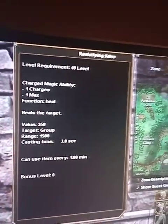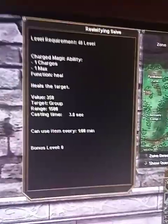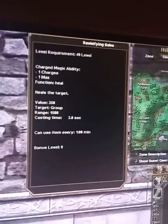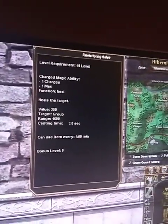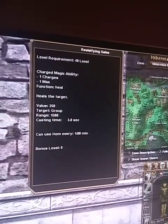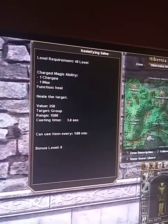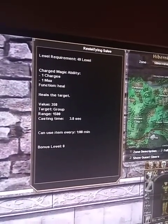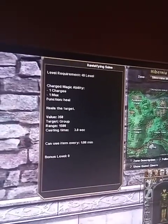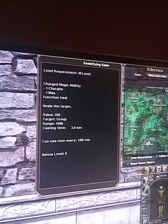The Revivifying Salve is a group heal, single charge. 350 is the delve value. As far as healing spells go, they can range from minus 10% to plus 25% of the delve value, which means this potion can heal the group between 315 and 437 hit points — 25% of 350 is 87.5, integers round down to 87. So with no bonuses, anywhere between 315 and 437 hit points healed to the entire group. It is not affected by base casting stats, but it does get healing bonuses, so the 25% in my item template can improve its effectiveness.